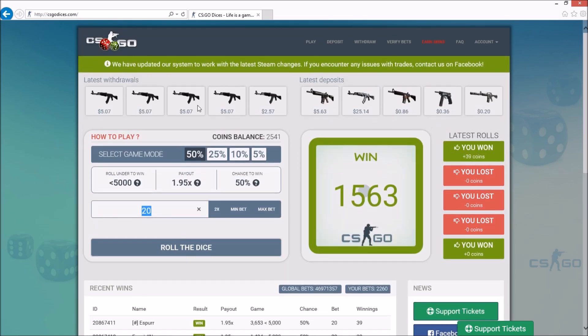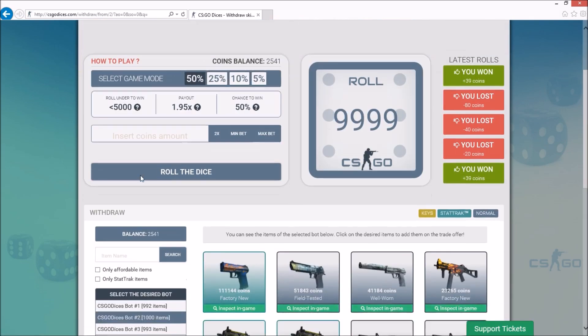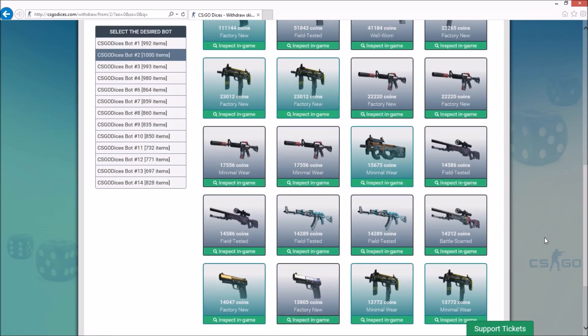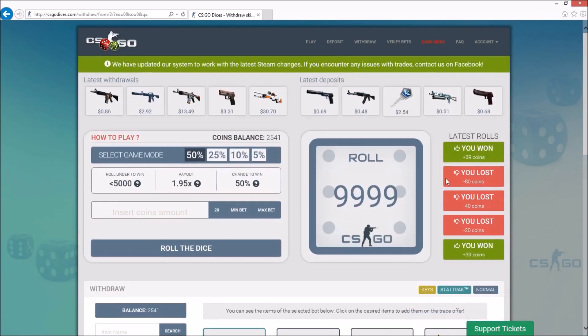After you've got enough coins to withdraw, you can come over here to the withdrawal page. Essentially, you just pick one of their bots and you can scroll through all their weapons. One of the cool things is you can actually inspect them in-game, so you can see what they look like in-game before you withdraw. Then you'll just click withdraw, and it's just like depositing except this time you're actually getting the item instead of giving it.